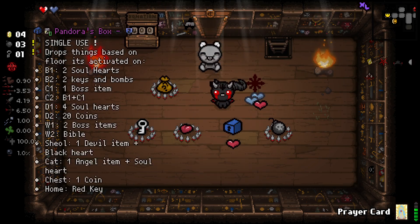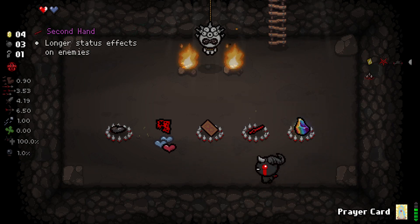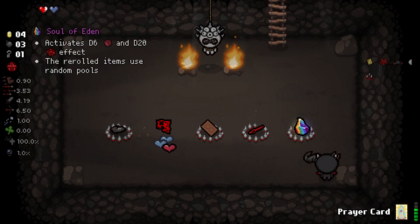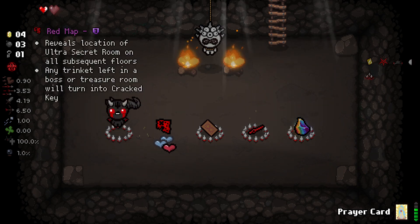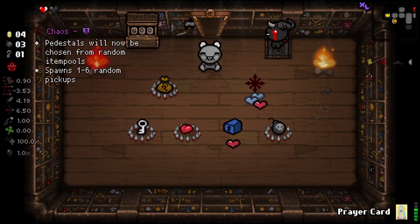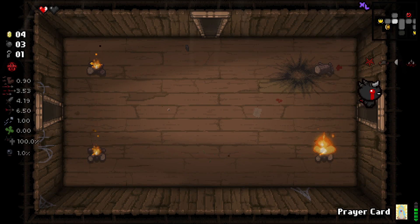Something interesting on the shops — we now have this. We always get the members access card when we enter shops, and shops always cost HP. We've got something here: reveals the location of ultra secret rooms on all subsequent floors, and any trinkets left behind in boss rooms will turn to cracked keys. That's potentially really good. I guess it makes sense to turn a soul heart into a black heart. Our health is a little too low, so we'll be on our way. Getting that damage upgrade there — super nice.